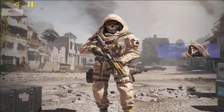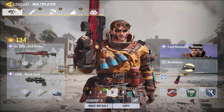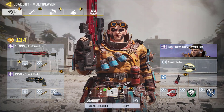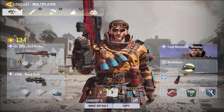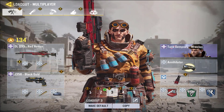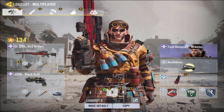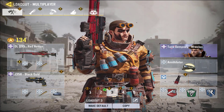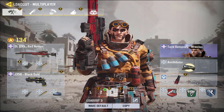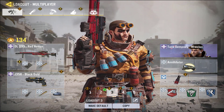Once I bought that, let me just go to my classes real quick. My class setup has a J358 Black Gold with extended mags, FMJ, and laser sight, along with the Red Action sniper with extended mags and FMJ. These are really the only attachments you need, or you can use fast reload if you want. I use extended mags because I use that more.